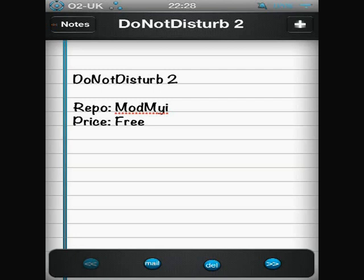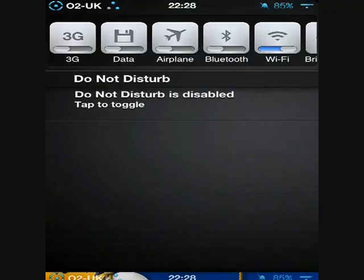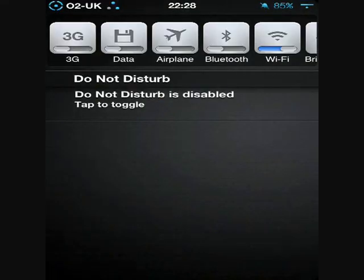So just to give you a quick demonstration — I've already downloaded it, so I'm going to exit here and go into my notification settings up here. As you can see, the Do Not Disturb toggle is disabled at the moment, so I will actually receive any phone calls or notifications that come up on my phone.